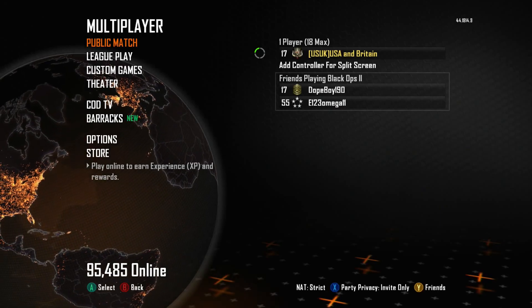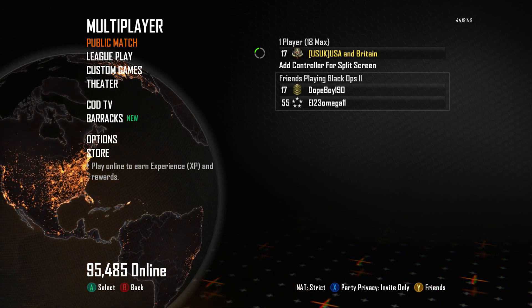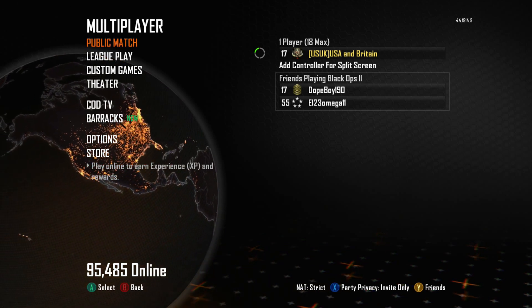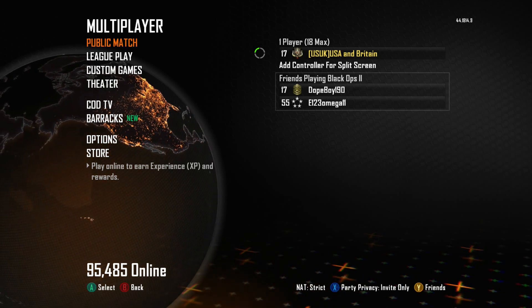So we're going to go into Black Ops 2. Now, you can see on the bottom right-hand corner my NAT type is set to strict. And if any of you know what playing on strict feels like, it blows. You get booted out of games randomly, you can't connect to anybody.